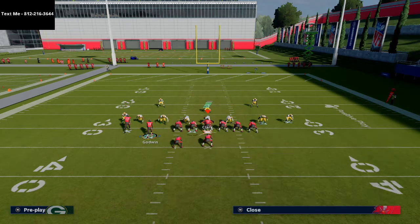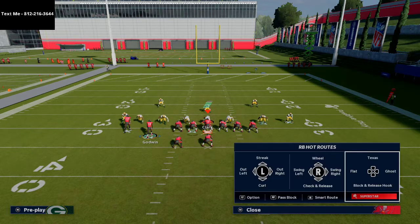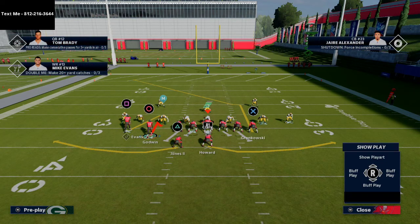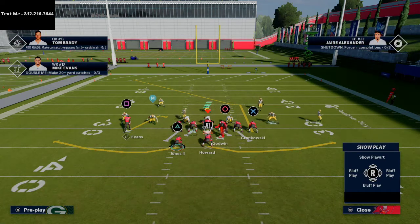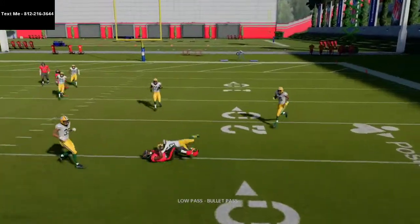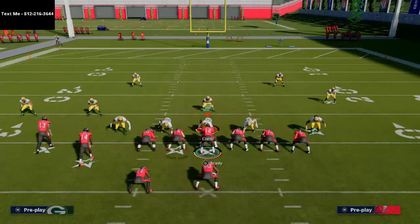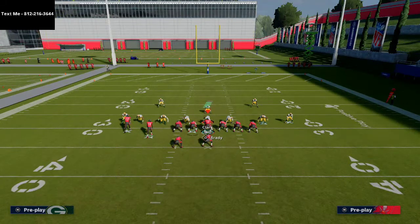I'm going to put Godwin on a hitch route, and then put both backs on swing routes to their respective sides — left back swings left, right back swings right. I'm going to motion Godwin over and snap the ball right about there. With Mabel coverage, the flat route to the running back is going to pull the flat defender out of the vicinity and out of the play.